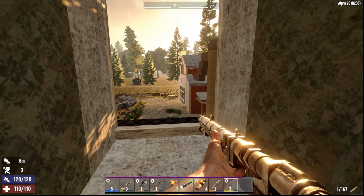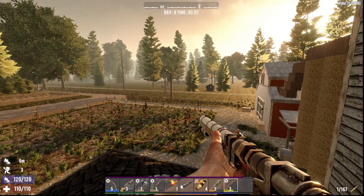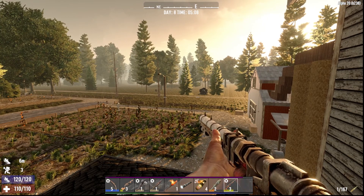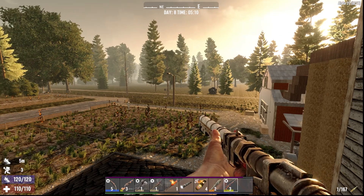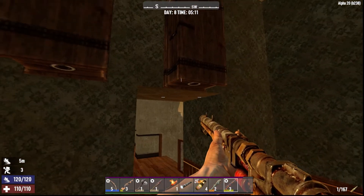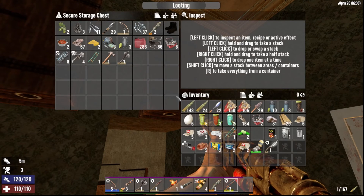Hey everybody, welcome back to the channel, Zombie Freak 77 here. Today for Seven Days to Die — we just finished our horde night, it's 5 a.m. — we are going to be going to the trader, not to trade stuff, not to buy stuff unless we have something to give them, which I'll check as I am getting rid of my over-encumbrance.